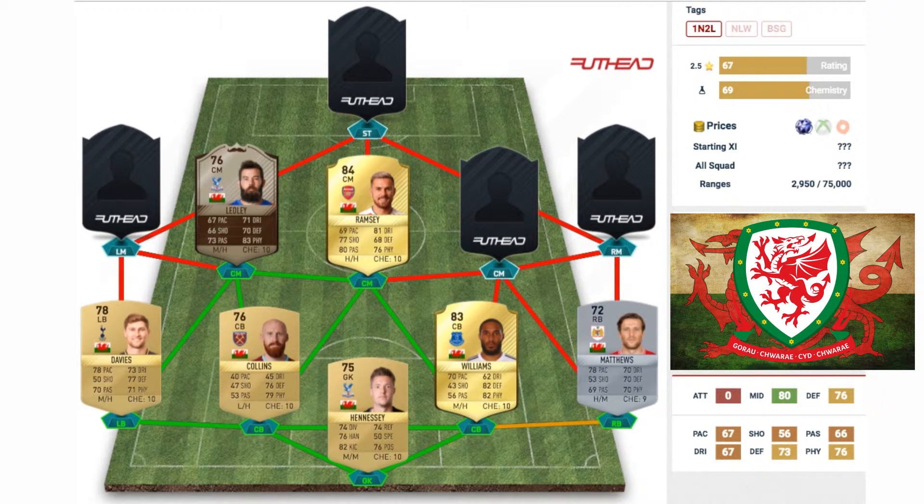Moving on to the central midfielders — it is Aaron Ramsey on his normal base rare gold card, 84-rated, coming out as a center mid or center attacking mid. There are some really nice stats on this card: 69 pace, 77 shooting, 80 passing, 81 dribbling, 68 defending, and 76 physical. He's not far off 70s across the board. If he gets an inform — which is very likely based on past FIFAs — those stats should be all around 70 or higher.